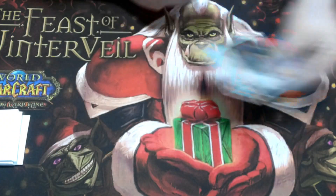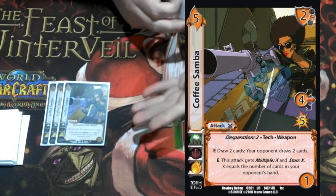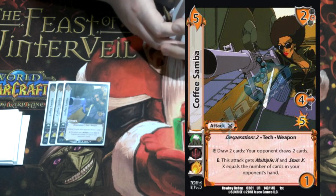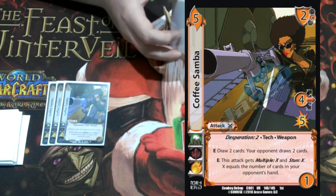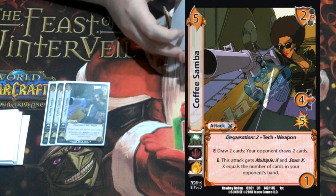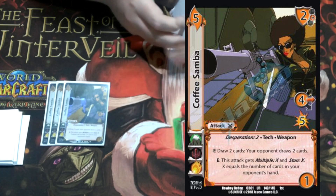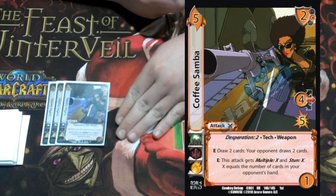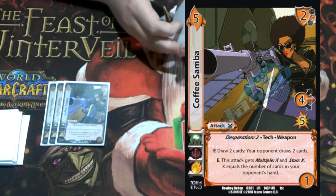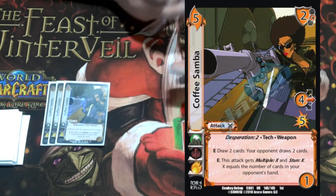On to the fives — we're playing three Coffee Samba. It might be a one-check; it's a five-one, two mid block. But this card puts in a lot of work. It's desperation two, tech, weapon. Enhance: as a cost, draw two cards and your opponent gets to draw two cards. You might think that's detrimental since we're hacking checks and they'll see more good blocks, but its other enhance gives it multiple X and stun X equal to the number of cards in your opponent's hand. So it minimum says stun two, multiple two, because you use the draw effect first and then give it keywords.